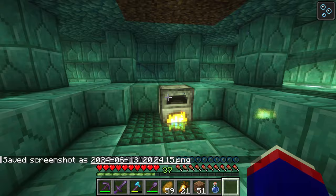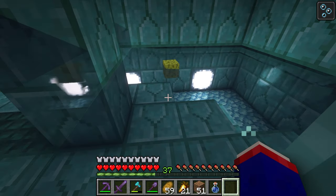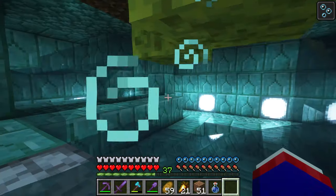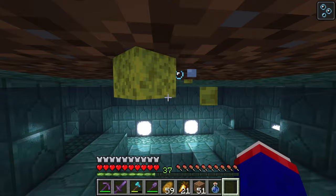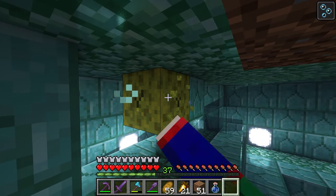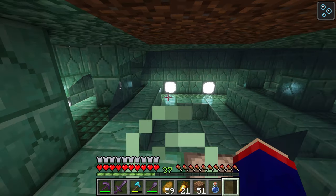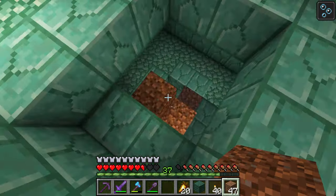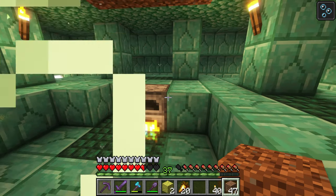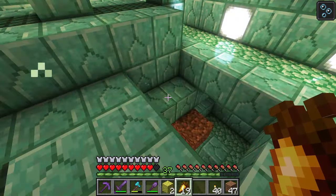Underwater furnace — isn't that crazy! Let's sponge this up. Oh it's a wet sponge, thank you. Once we get this kind of working like a diving bell, we can start exploring. It's occurred to me that it's going to be extremely annoying to just swim around this area, so I'm just going to use dirt as scaffolding blocks and work as I go along.